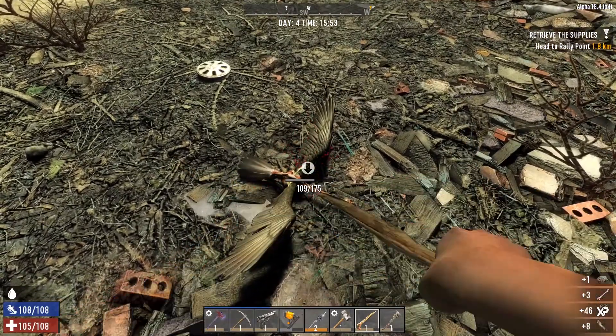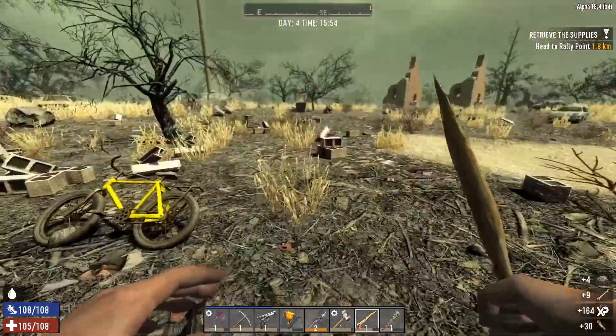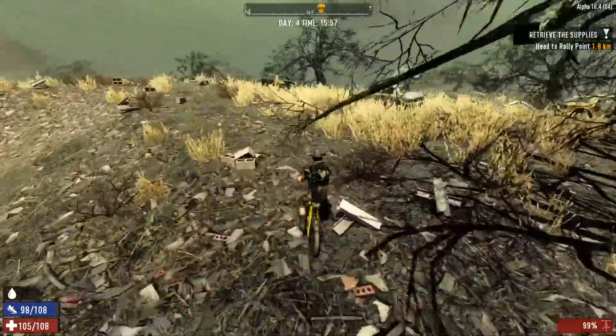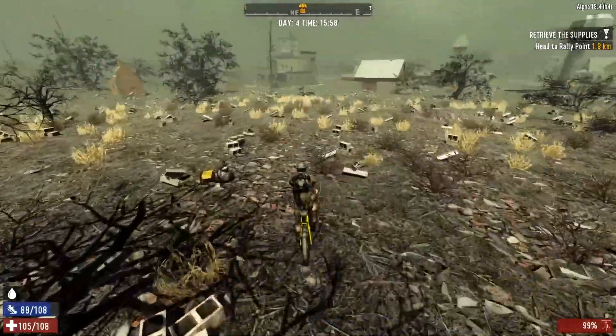There's a perk I saw - somebody that I watch, Glock, get - and it lets you step on mines without them exploding. I need that desperately in my life, straight up. Alright, where is this drop crate at? How much further do I have to go?